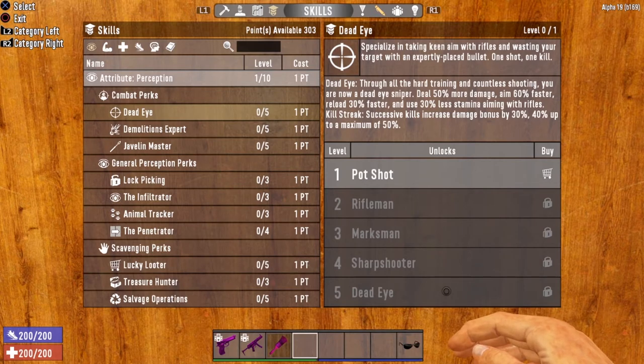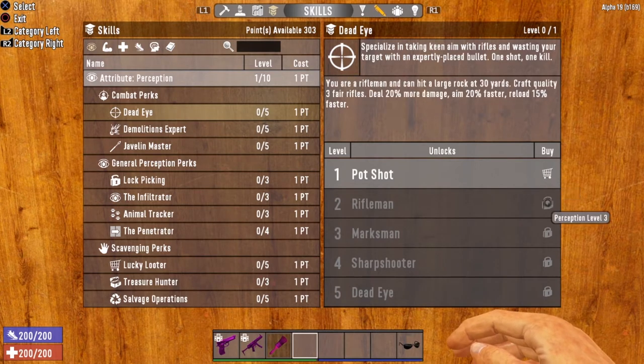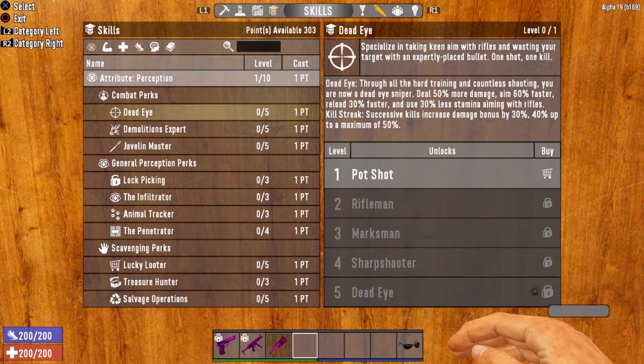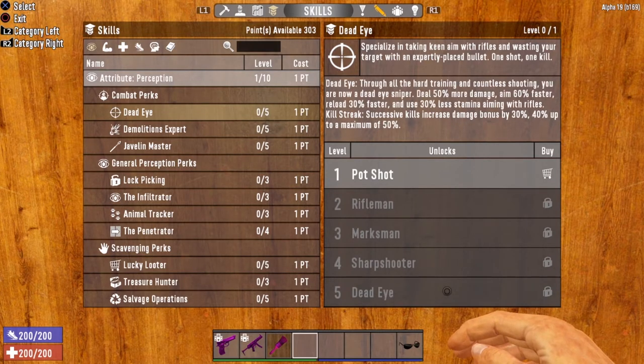Not too shabby. Like most other weapon perks, this can be opened up at Perception 1, 3, 5, 7, and 10. So you want to make sure to get your Perception increased so you can increase Deadeye if you're planning on using the Sniper Rifle.